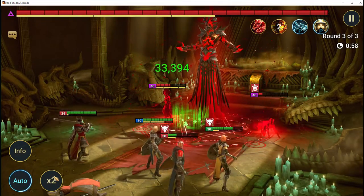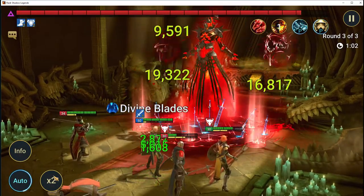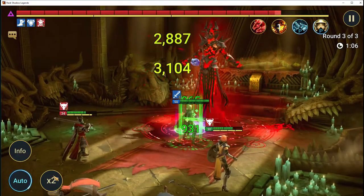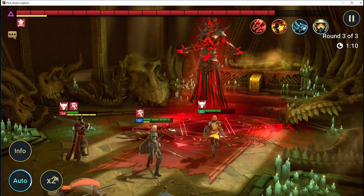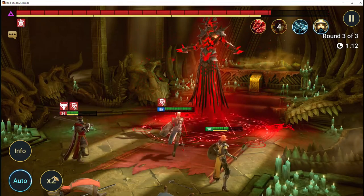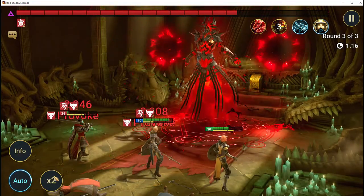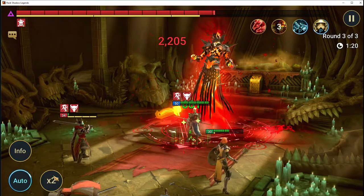The key to beating this one is to get the two champions on the sides killed. Because Athel is a rank five, level 50 character and she has an AOE, she can take those out. Then it just becomes an attack-versus-attack situation, and her heal because she's wearing lifesteal gear kind of balances it out.